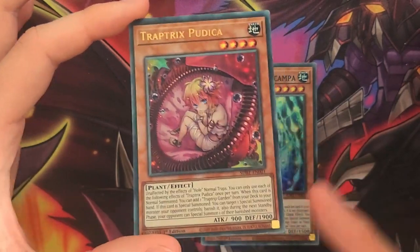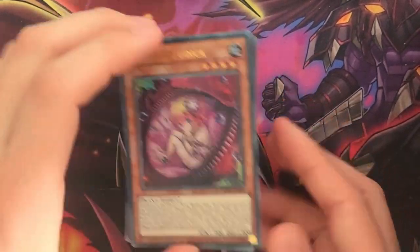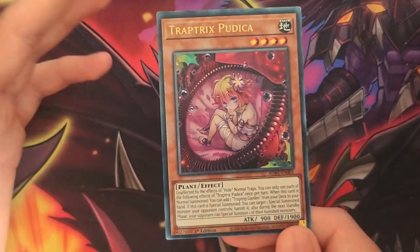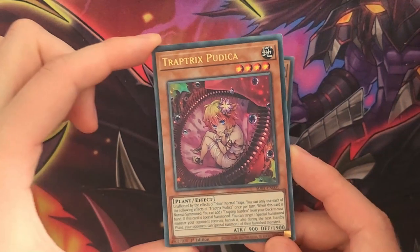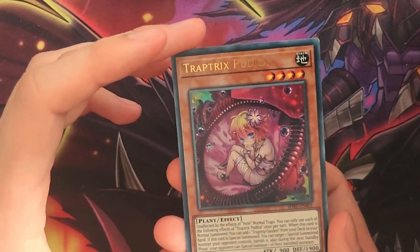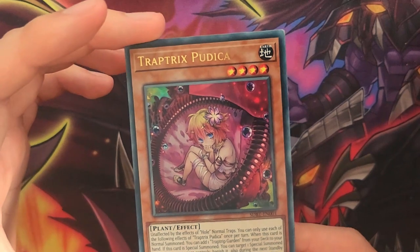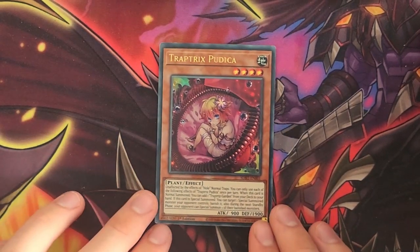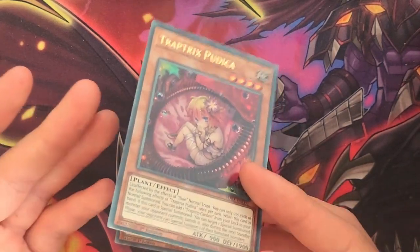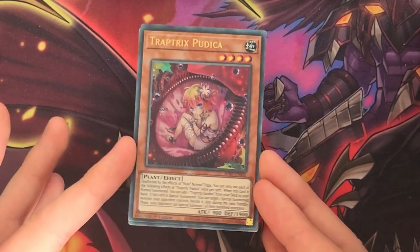Next up, Trap Tricks Pudica — another starter card and a fantastic addition to the Trap Tricks deck. You definitely want to run 3 of her if you have 3 copies of the structure deck. When she is summoned, you can add to your hand Trap Trick Garden, the new field spell, which then allows you to extend your plays and very easily get out Serra, get off Serra's effect, and go into more rank 4s and link 2 monsters. Pudica's effect makes her a great starter and a great extender. Also, if she's special summoned, you can target a special summoned monster your opponent controls and banish it, making Pudica a very fine choice to summon off of Serra's effect, especially during your opponent's turn — it basically makes Pudica another trap hole, like a bottomless, only slightly worse.